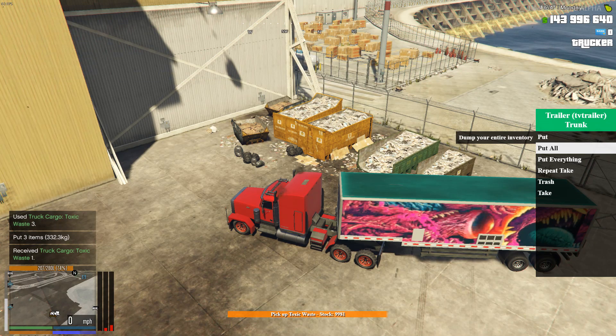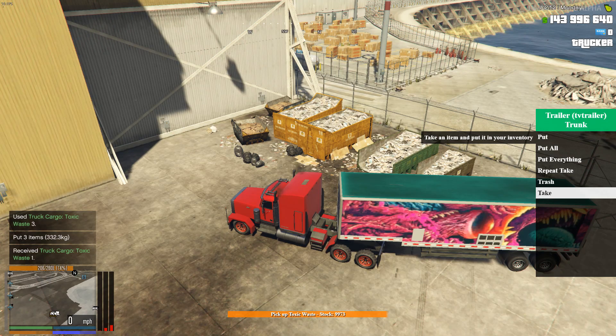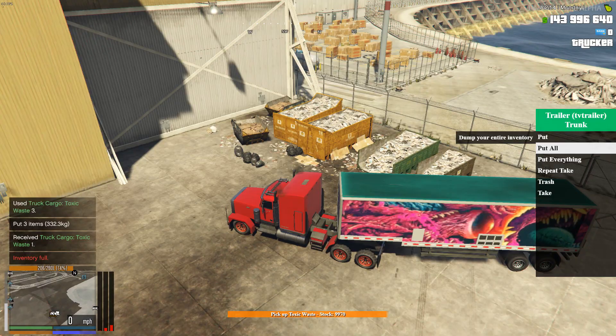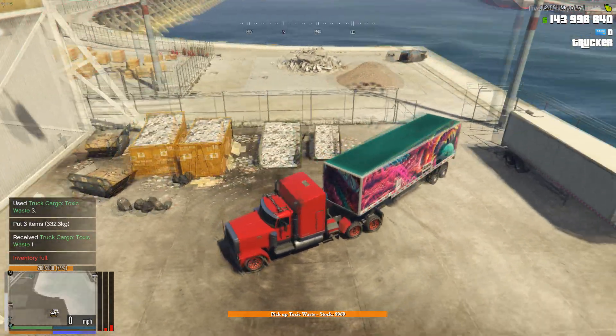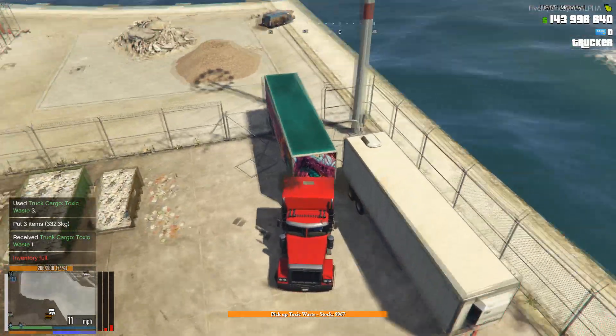We're just going to fill up this trailer with toxic waste, but we want to leave an inventory's worth of space in the trailer so that the stuff in our personal inventory can be refined and put in without issue. We need to keep an eye on how much we're putting in — at about 3600 for my trailer that's when we stop. We're at 3300, so one more load. Our inventory is full, so now we're ready to go and filter it into acid.